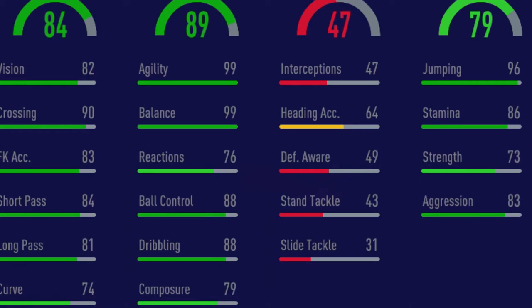Then we move over to the dribbling, and there are two things I want you guys to take a minute for: 99 agility and 99 balance. Oh my lord. That is Ryan Kent — this part of the card makes me think about Ryan Kent from FIFA 20. With 99 agility and 99 balance, this card can go left, right, zigzag everywhere. Then you've got 76 reactions, 88 ball control, 88 dribbling, 79 composure. If they'd bumped the finishing up to maybe 87 or 88 and kept composure at 79, it would have been a bit better, but it is what it is.